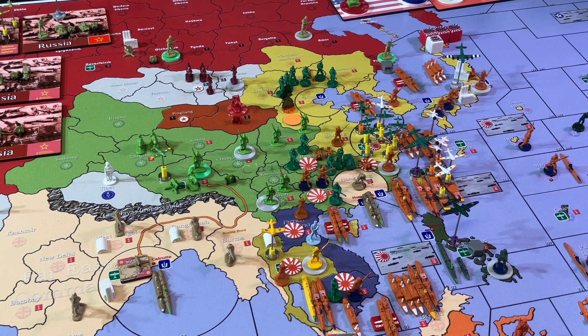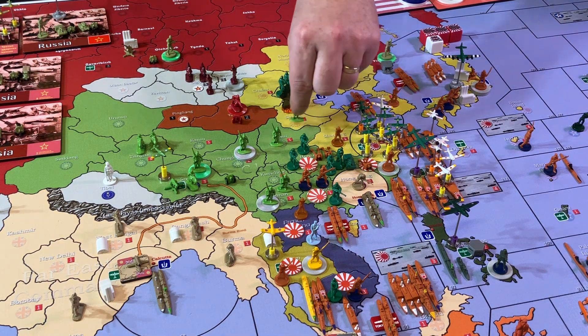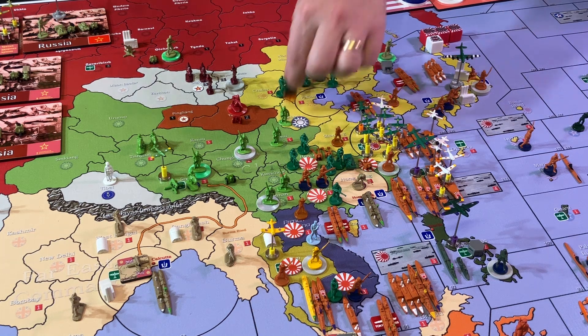Let's go into the KMT turn. We're making one combat move from Shenzi to Shanzi — we are liberating the Chinese people under Japanese dominion. No combat, it's a walk-in. That completes our combat moves for the KMT.